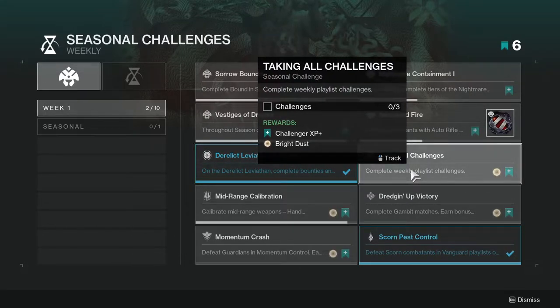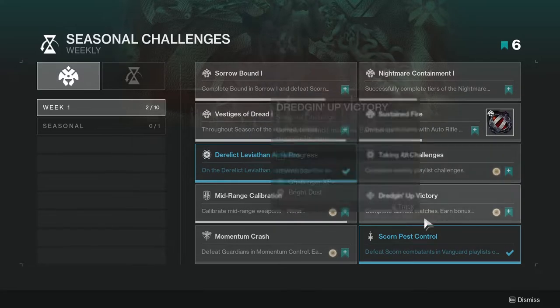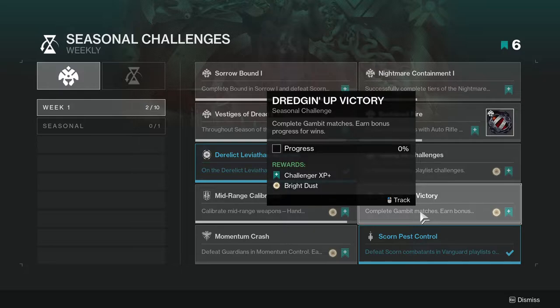Taking All Challenges: complete three weekly playlist challenges — essentially Crucible, Vanguard, and Gambit. If you're not a big fan of Gambit you might not get this one. Dredging Up Victory: complete Gambit matches; earn bonus progress for wins. This one's going to be annoying for some people. I know a lot of people who would not touch Gambit. I'm not one of those — I play a lot of Gambit.